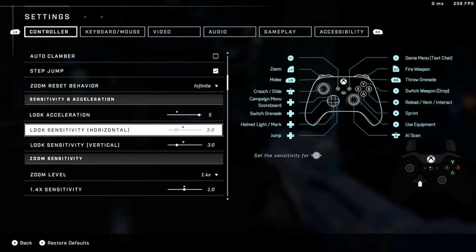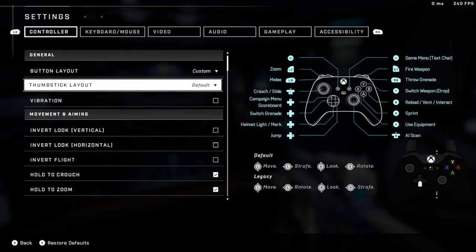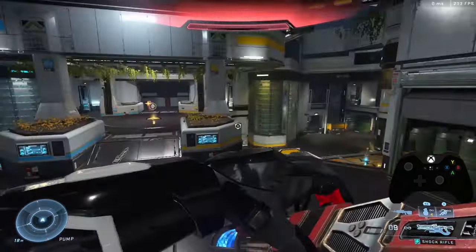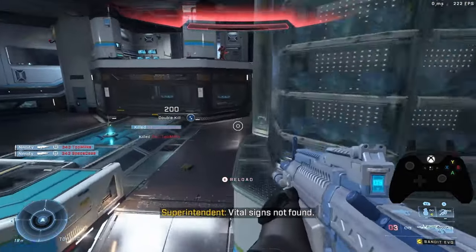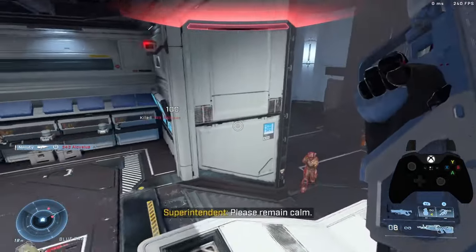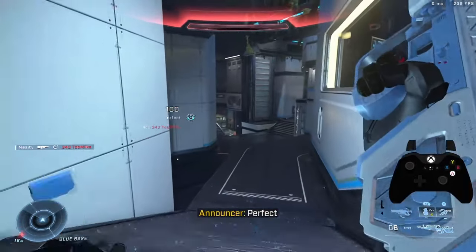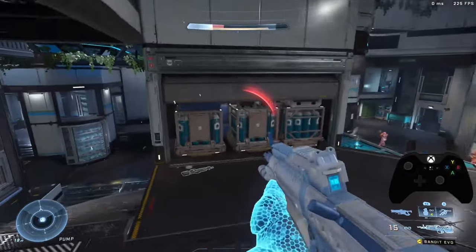One thing I want to say before I go — because this video has been very open-ended and abstract — is the importance of sensitivity and understanding your aim style. Five sens is just going to allow for faster flickiness, and I find more success at a lower sense because you're able to get that nice ratio of flicking but also still having control. That's what makes it important. This is information I've been holding to myself for a long time that I feel like no one talks about. I hope you guys enjoyed the video — if you want me to do more open-ended videos like this on sensitivities and discussions, please let me know. Everyone have a nice day.